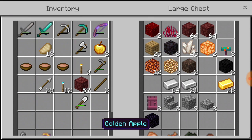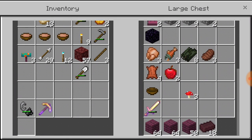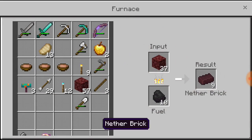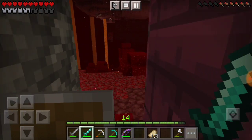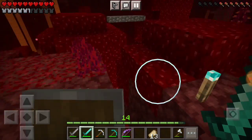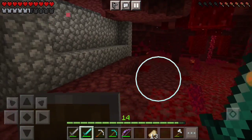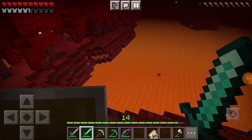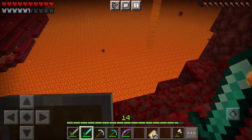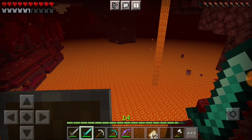I also took the time to make some golden apples — I saved those apples for a reason and it wouldn't have been wise to let them waste away. Now I've got some warped fungus. My goal today: while I've been exploring, I kind of realized I'm in a secluded area. I'll show you guys later — I think this is going to be my ultimate goal. I'm completely surrounded by lava, so it's time to fix that eventually.